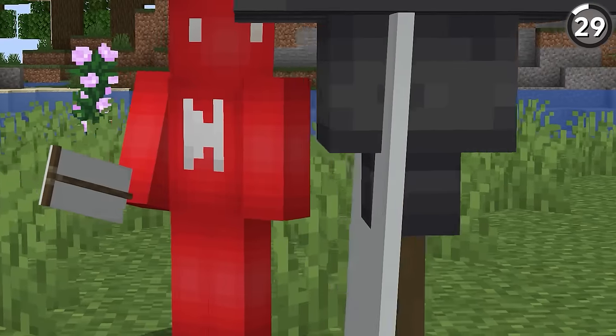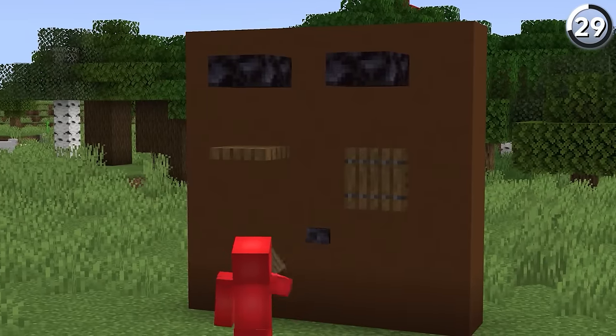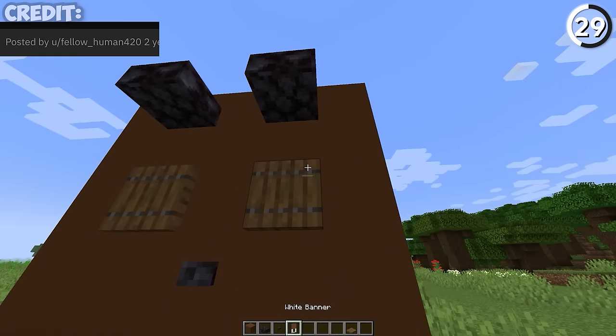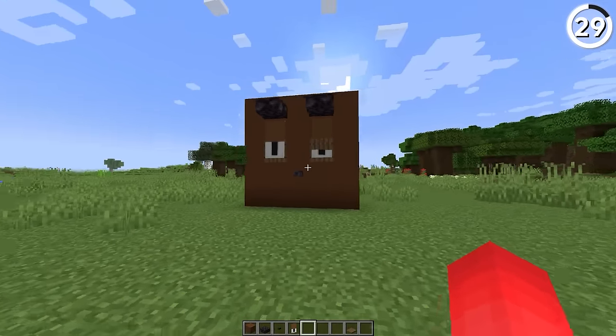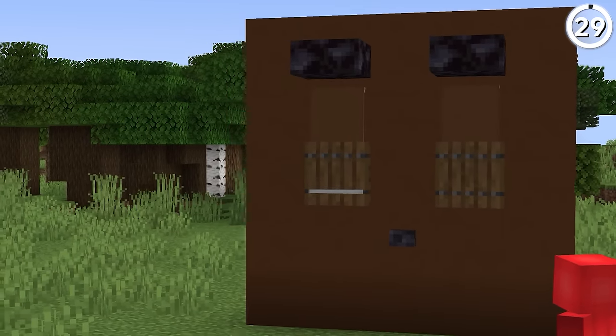When banners do their swaying animation, they clip within certain blocks, which seems like a glitch, but we're gonna use it as a feature. With trapdoors in this banner pattern, we can make it look as if this face is actually blinking — or at the very least, it's checking its surroundings before it goes back to sleep.